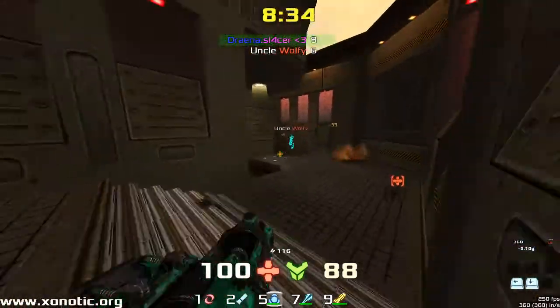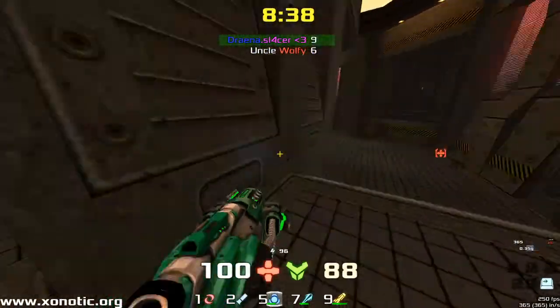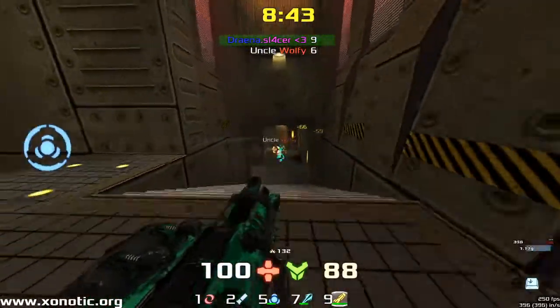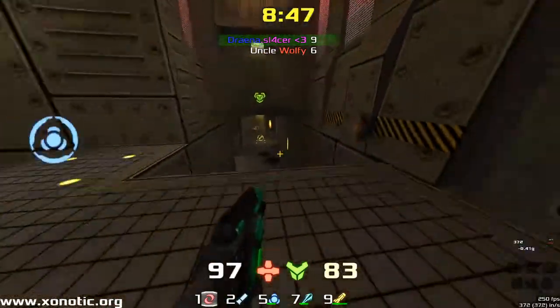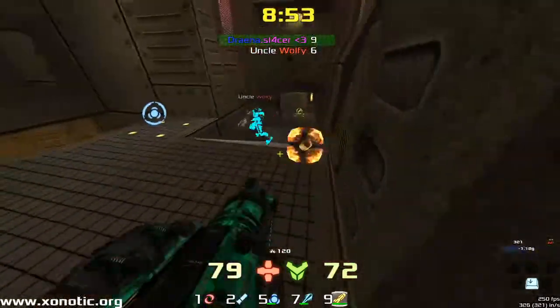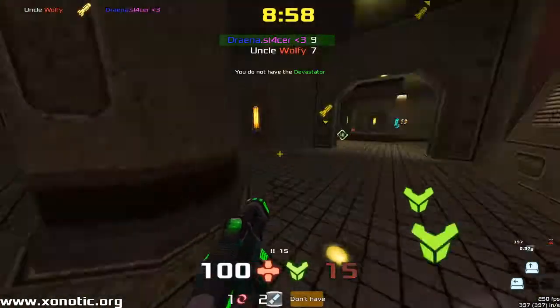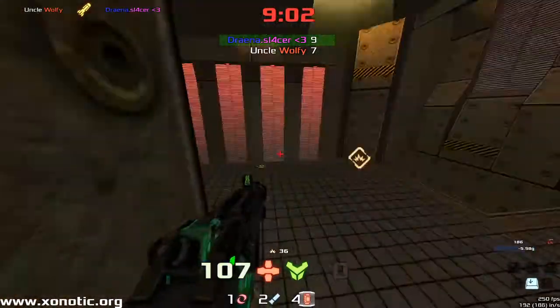Wolfie is pushing in very aggressively, pushing in hard and managing to land a few decent shots, but Drainer is pushing him back and using a good amount of spam in good places to keep control. Beautiful rocketry from Drainer — hitting all the right shots in all the right positions. Fakes out a jump, Wolfie doesn't come back round the first time but comes back on the second, trying to catch Drainer on the exit — manages to find the kill. Drainer does pick up the armour though, so Wolfie hasn't got that.